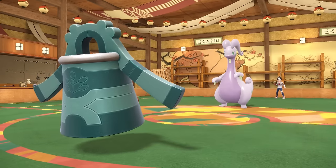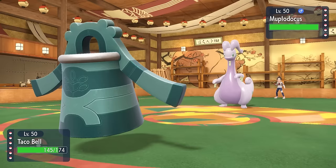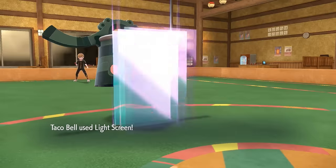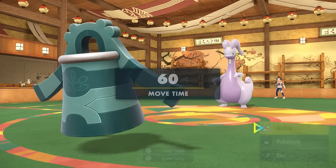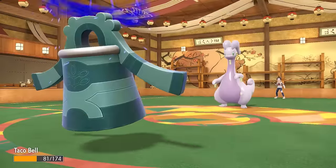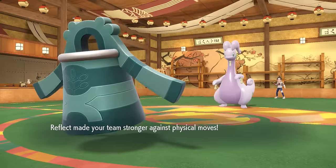I decide first to set up some Stealth Rock here, as the Gudra ends up working with Skitter Smack — pretty good tech for Gudra, probably an Assault Vest set — and that's able to drop my special attack guaranteed. They hit me with a Hydro Pump, and luckily they're not carrying Flamethrower to recover. So this allows me to set up the Light Screen, and while I'm out here, I might as well go for the Reflect as well. It'll stick around for eight turns with that Light Clay — phase one is complete.